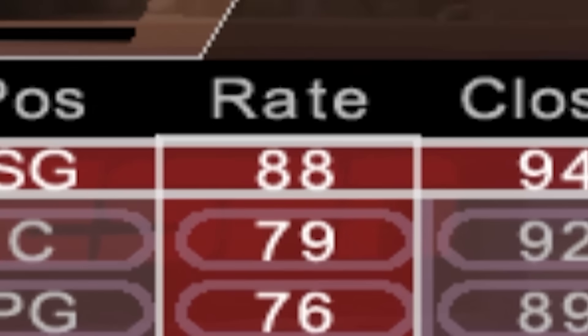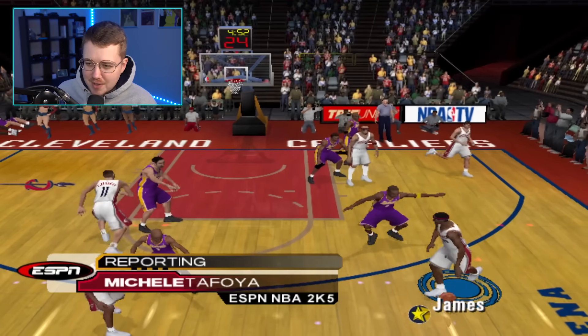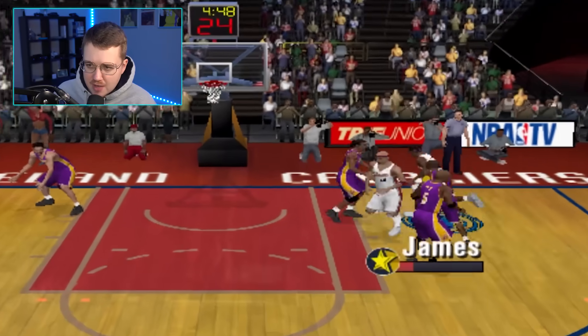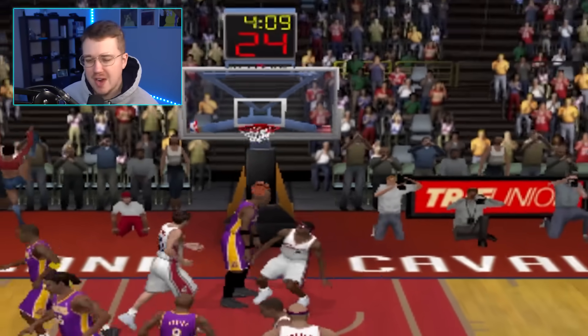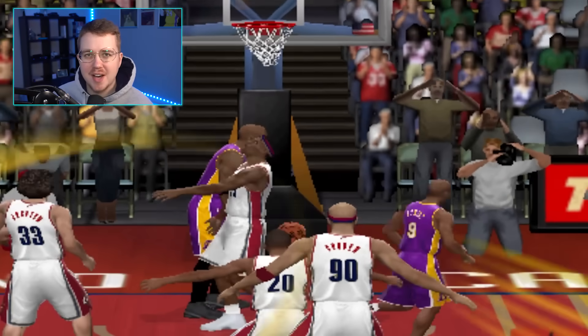On to 2K5. LeBron is up to an 88 overall now with a 95 dunk. It's gonna be hard to top the dunk from last game — that was pretty nasty. We got blocked on one attempt, but then got a fast break with LeBron. We got another poster — wasn't exactly a poster, but still a great dunk.